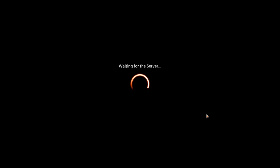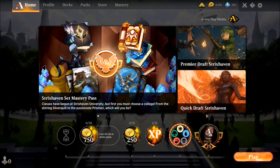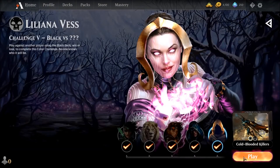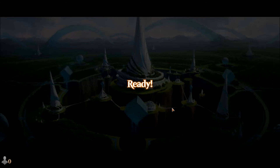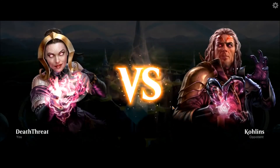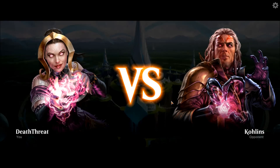As soon as it brings me back to the main screen, we're going to go back into color challenge, select the deck that we want, and then queue up and play again. Hopefully — there we go, it goes right on through and starts actually searching for an opponent. Hopefully this helps somebody else. Thanks for watching and I'll catch you in the next one.